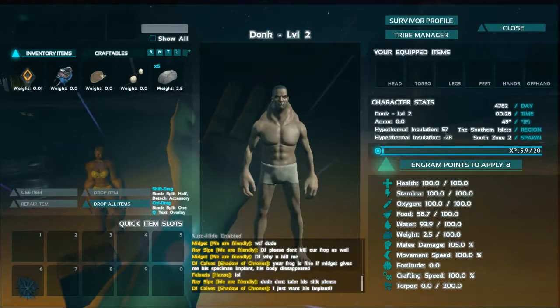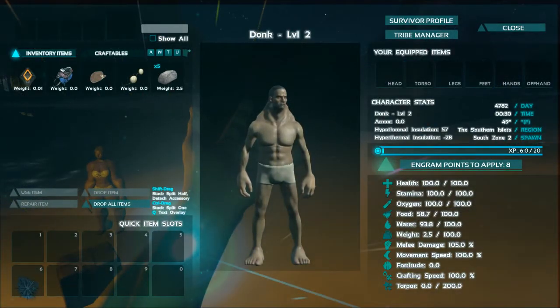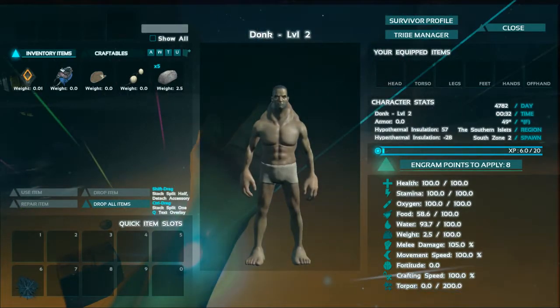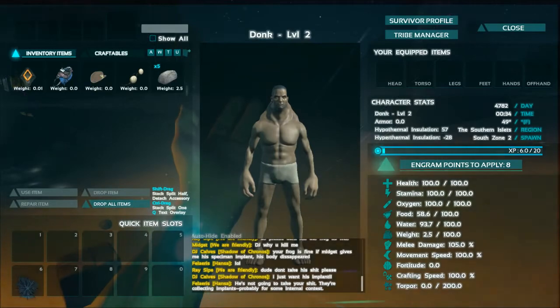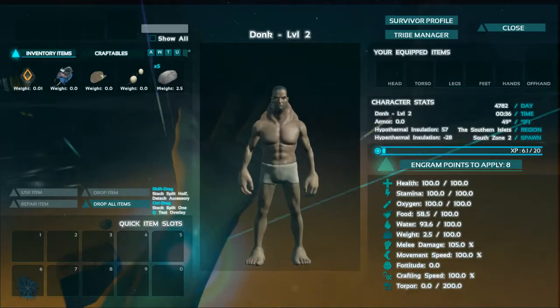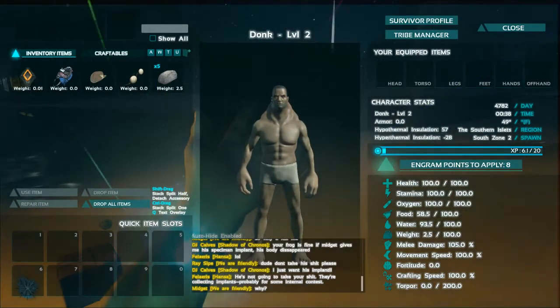You also have your oxygen level right below stamina, which helps with swimming speed and how long you can stay underwater. Then you have food and water — of course you've got to keep yourself fed. Most players don't put any points into food or water — they just eat and drink when it's time.